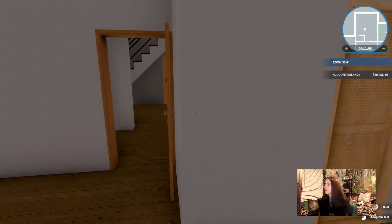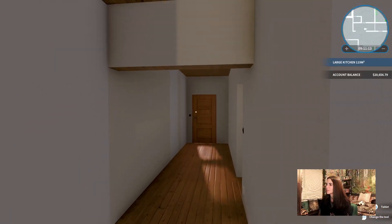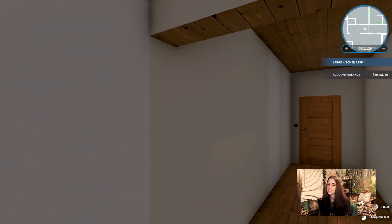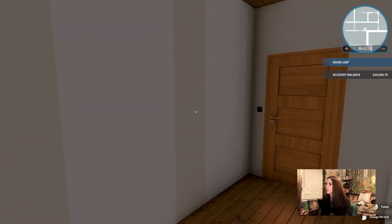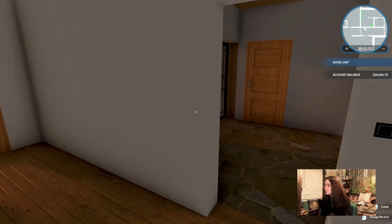I even put a closet in here. I did a lot of work — if you notice, these are all walls I built. And then the ones that are already painted, those were walls that were already here. There was a door here and a laundry room, so I took out the door and ended up walling it off. I'll show you why, because this is supposed to be like the master bedroom.